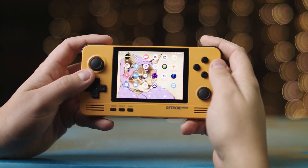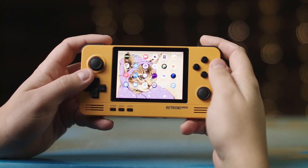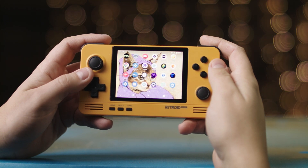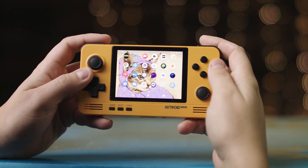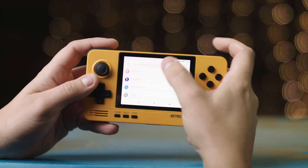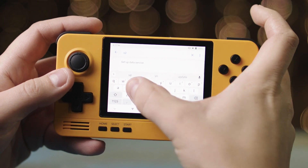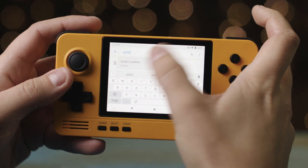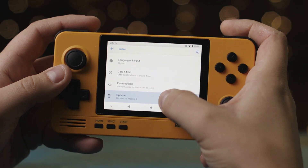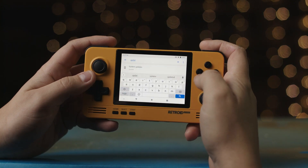Hey everybody, so I just wanted to make a quick video about how to get Dolphin to work on your RP2 Plus. I had a little trouble with it, so I figured I'd just make a video to show how I fixed mine. So the first thing I did was go and update — that was a system update to Android 9.